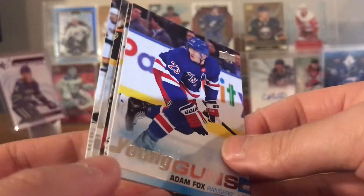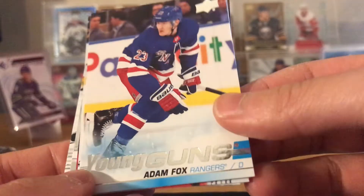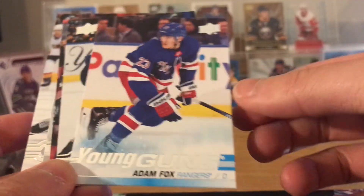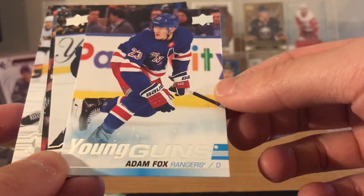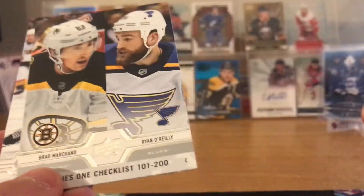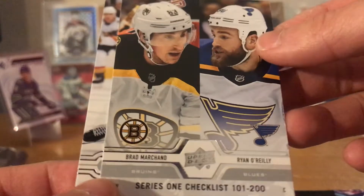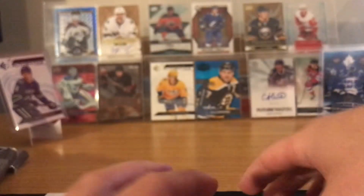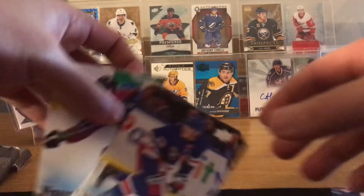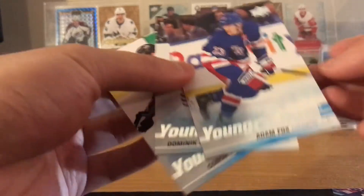Where was Adam Fox drafted? Carolina, then Calgary, then Rangers — yeah. Also Akpozo, Mikhail Bodker, Series 1 checklist, and Boone Jenner. Okay so that splits the box in half — you can still get a Canvas Young Gun, Clear Cut, or Exclusives. Your turn, let's switch spots.